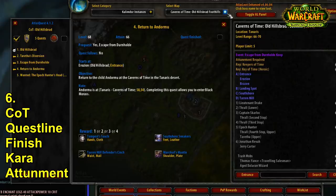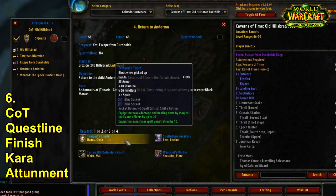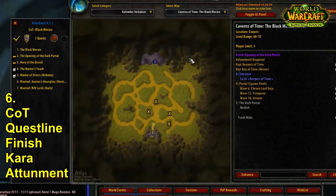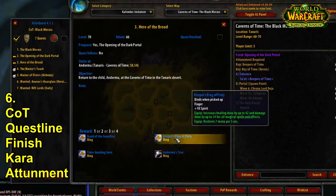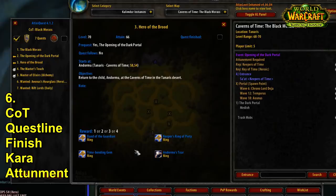Then do your Arcatraz run. Once done, work on the Caverns of Time quest line. You need to do Old Hillsbrad Foothills first — complete every single quest there, which is very easy to do, and you'll get a great blue reward at the end. For mages, the hand pieces are really strong. That progresses into the Black Morass, which you need for the Karazhan attunement, and you also get a ring piece when you turn in that quest.